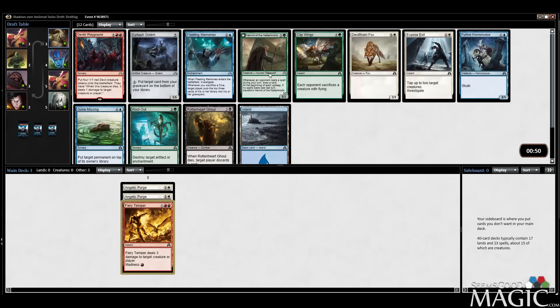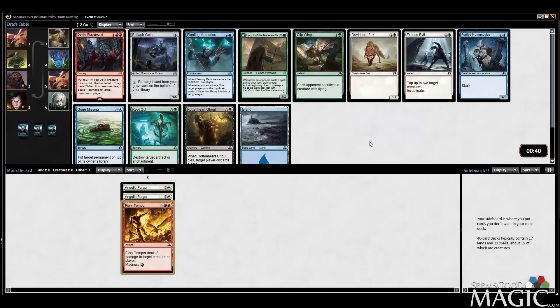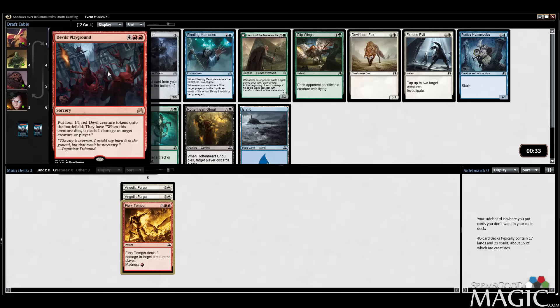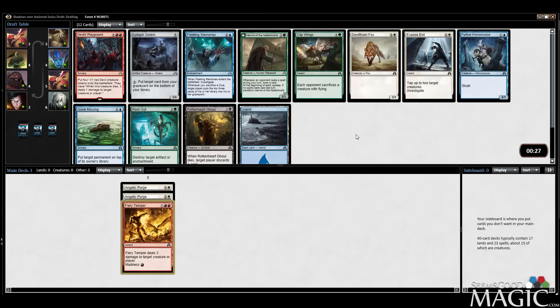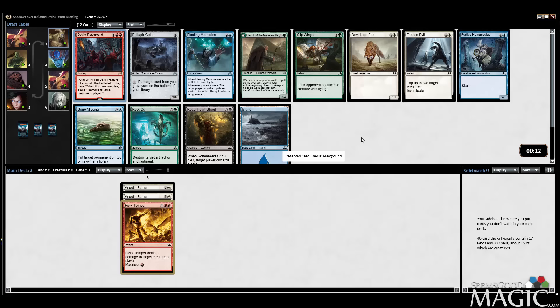We'll take Devil's Playground — it's fine. The Hermit is a two-three that draws you cards when they cast spells during your turn and lets you flip them. You need to draw two — it's actually a good, strong card. I like Devil's Playground too; some people don't like it very much and Hermit's pretty good, but I'm going to take the Playground. It potentially has more upside. Hermit's good but remember it only works if they cast spells during your turn — still taking Devil's Playground.